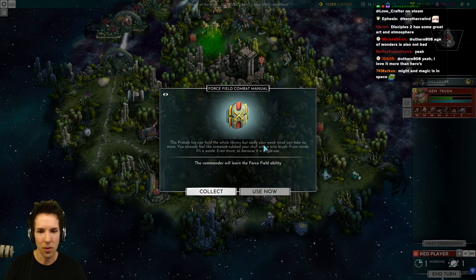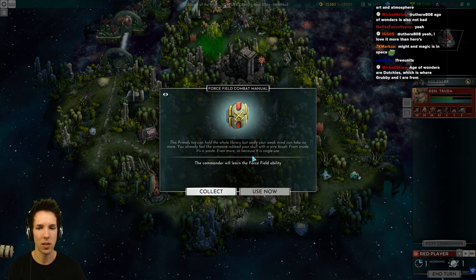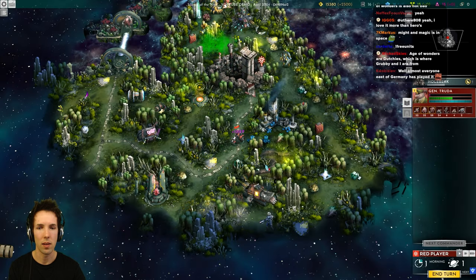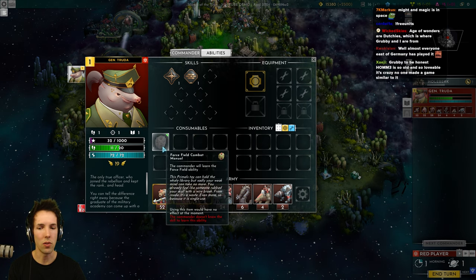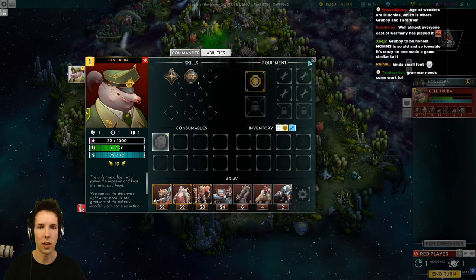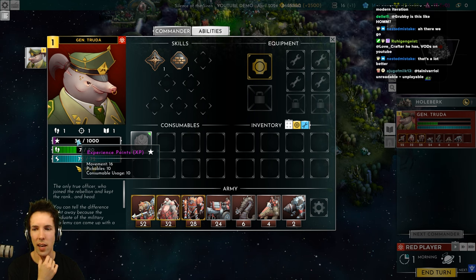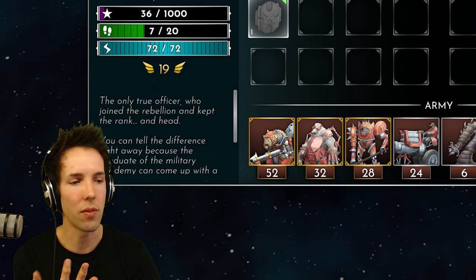The primal's toy can hold a whole library, but sadly your weak mind can take no more — you already feel like someone rubbed your skull with a wire brush from the inside. It's a waste, even more because it's single use. The commander will learn the Force Field ability. I can't use it now but I can collect it — it goes to my inventory. The commander doesn't know the skill to learn this ability yet. I discovered something when trying out the game: you get experience for everything you do — not just killing things. You get experience for moving around, picking up things, using your commander, and even discovering the fog of war.